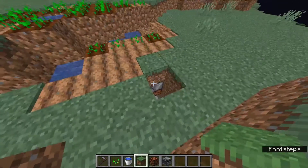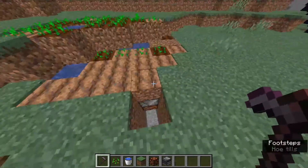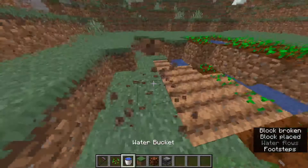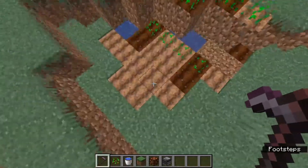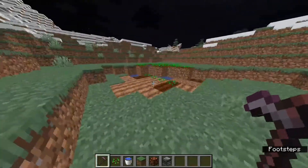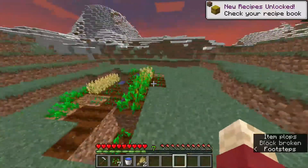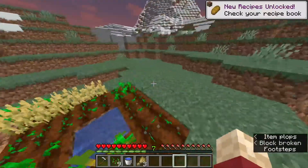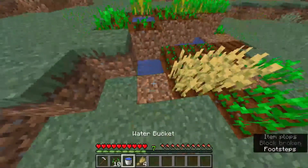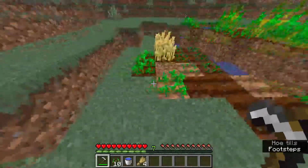Since the observer detects any block change, when you hoe this dirt it'll send a redstone signal down there. This trap blends completely in. When they try to go and re-till the dirt it'll explode. Here's the trap in action - okay it's time to do some farming. Let's collect some of these crops, and let's hoe some of this farmland because it kind of got broken - someone must have trampled that.